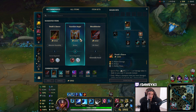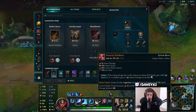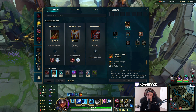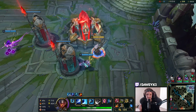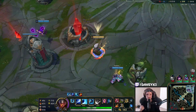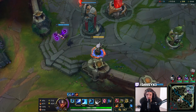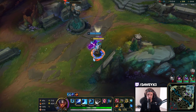Now we can afford Death's Dance — I'm probably just going to sell my Doran's Blade to get it. I don't really care about Guardian Angel too much right now. I want to have Death's Dance on Yasuo, which is just so broken right now. Pretty much any champion where I play Death's Dance right now — it's just broken in late game.